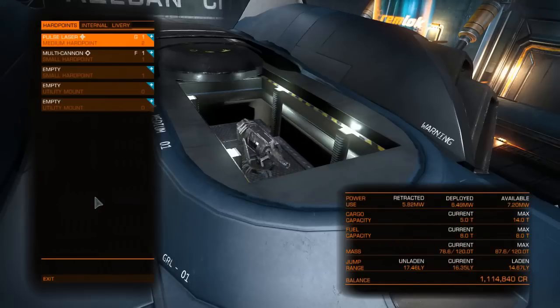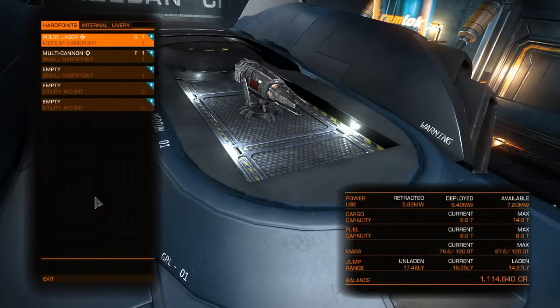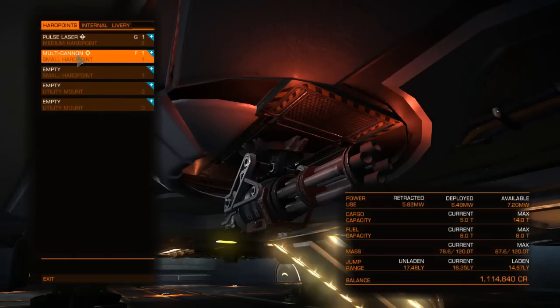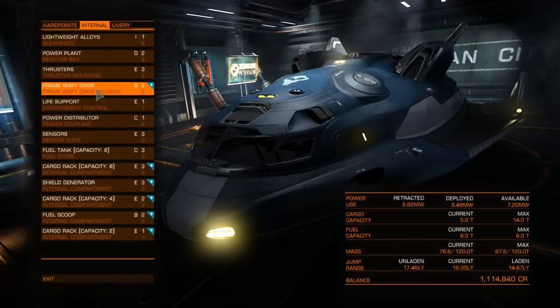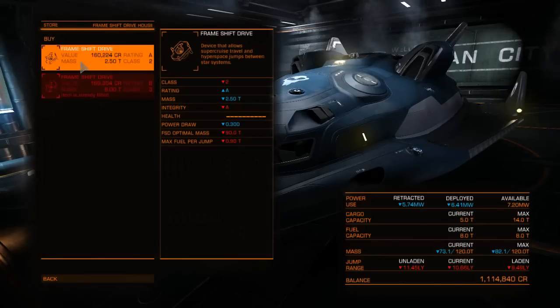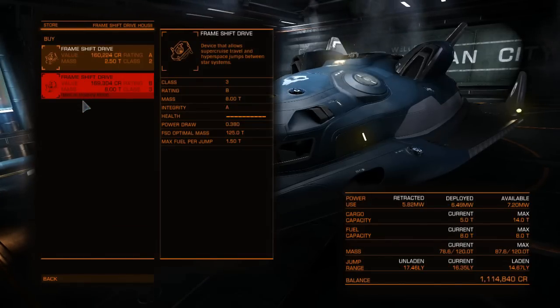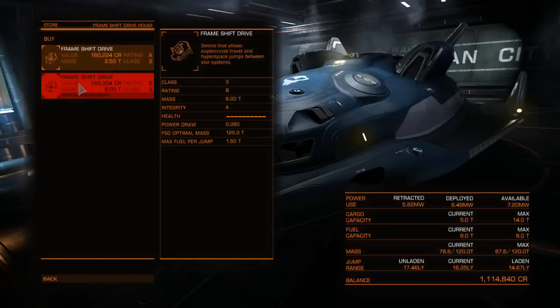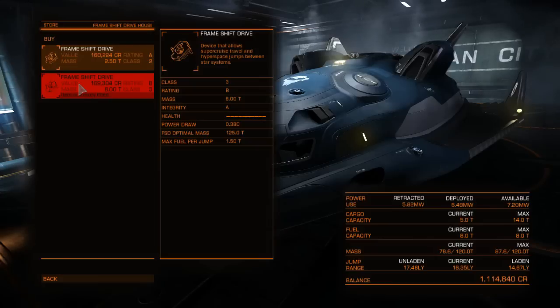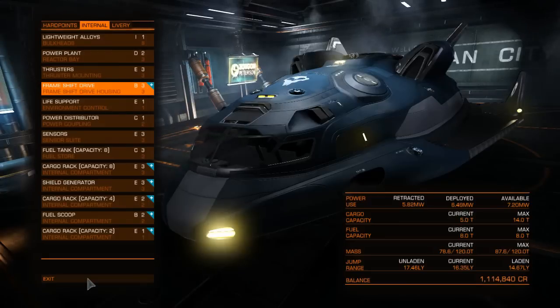Let me look at the outfitting so I can show you guys the changes I have made to my vessel. I've basically stripped down all the weapons. I do have a pulse laser and a multi-cannon just in case I need to go into combat — the pulse laser for the shields and the multi-cannon for the hull. They're really cheap weaponry but they're just there just in case. Most of my changes are actually to the internals. I've increased my frameshift drive to a B class, which increases my jump distance considerably — right now I have a jump distance of 16 light years, and I can jump still around about 15 light years even when I'm full on items, which is great when focusing on trading.